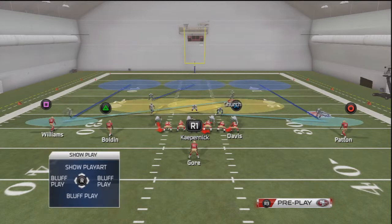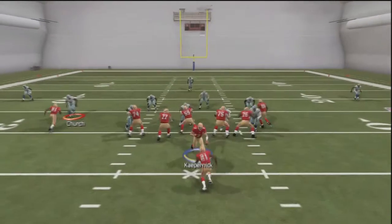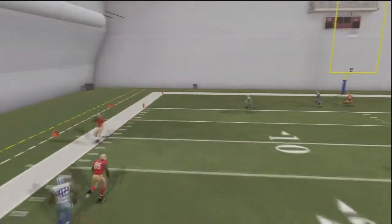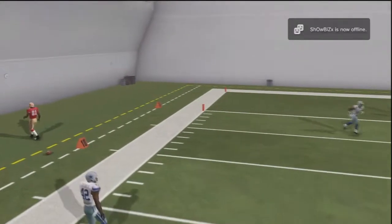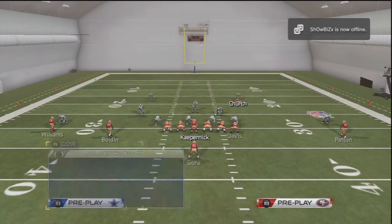You could also look for other routes coming across, like a circle route as well. Since we're in cover three, boom — you see him right there, the circle could be wide open. But again, the sideline route just gets wide open for the catch.